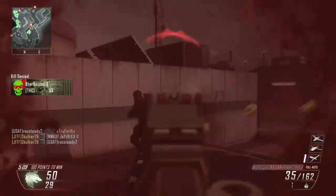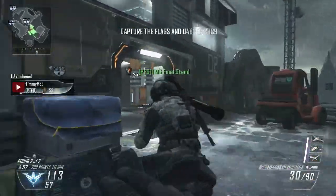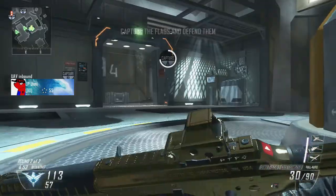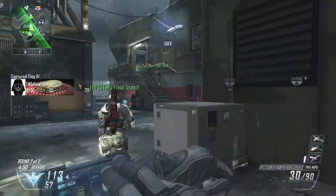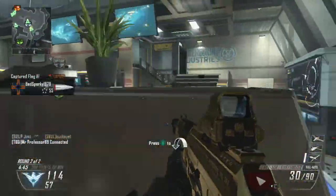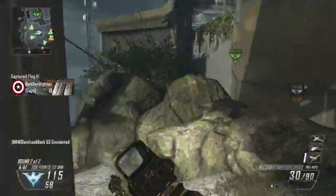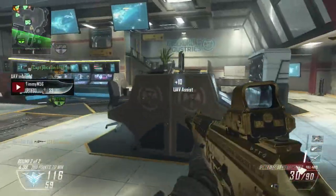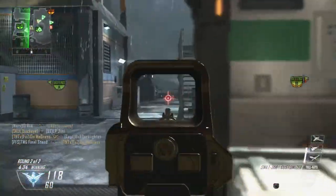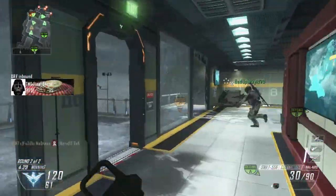A couple of tips for the Hunter Killer Drone: Hardline really helps you get it much faster. I personally run UAV, Hunter Killer, and Counter UAV. Those three scorestreaks will help out immensely at getting your Hunter Killer as fast as possible and getting all those bonuses with the Counter UAV and UAV, so you can chain Hunter Killer Drones and UAVs again and again really fast. Also, since you have a Counter UAV up, the enemy team won't see your Hunter Killer Drone on their minimap — so it's pretty useful.